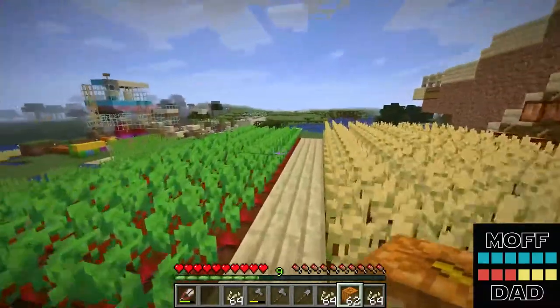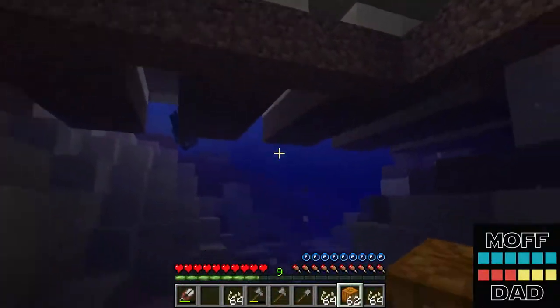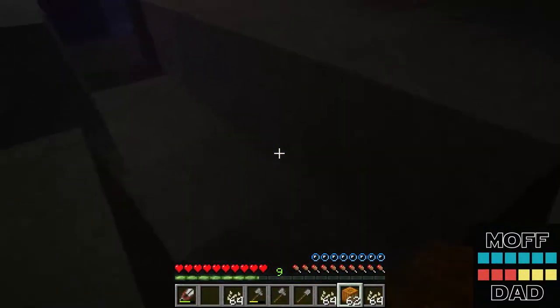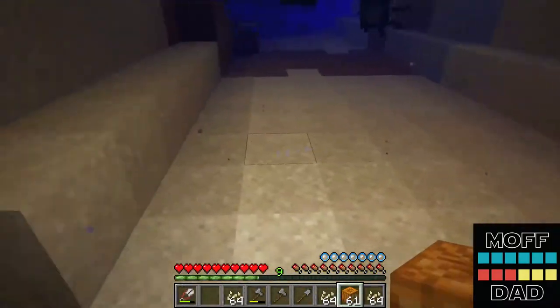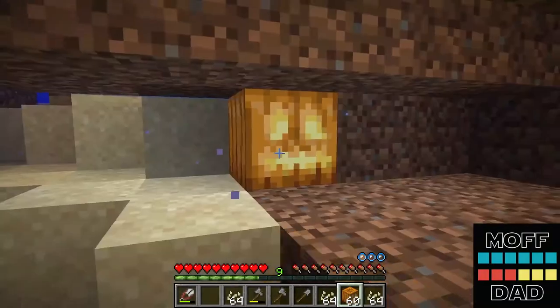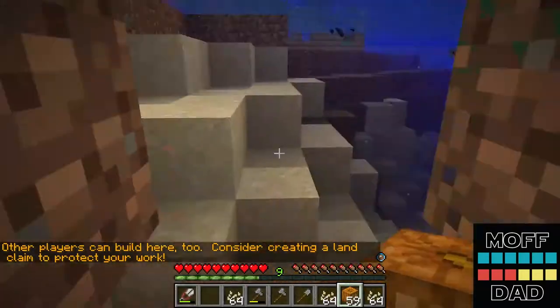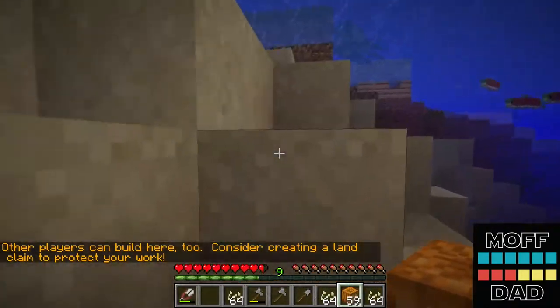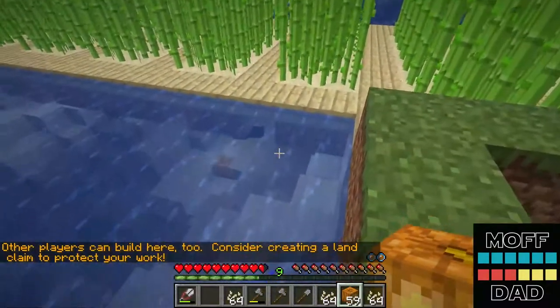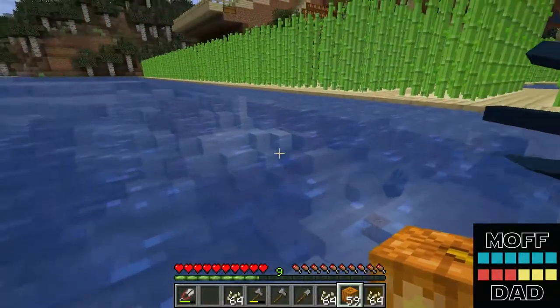And let's go put them underwater to see how they do. We can come under here, place the jack-o-lantern, and now you can see it's nice and lit. So we can come up here, maybe we'll place one right in here, do one on the other side. Now as you see down there it's lit, and at night time it'll be nice and lit under our bridge.